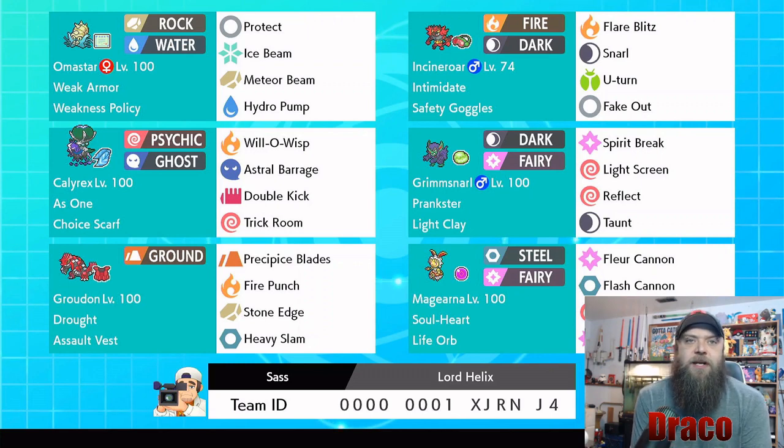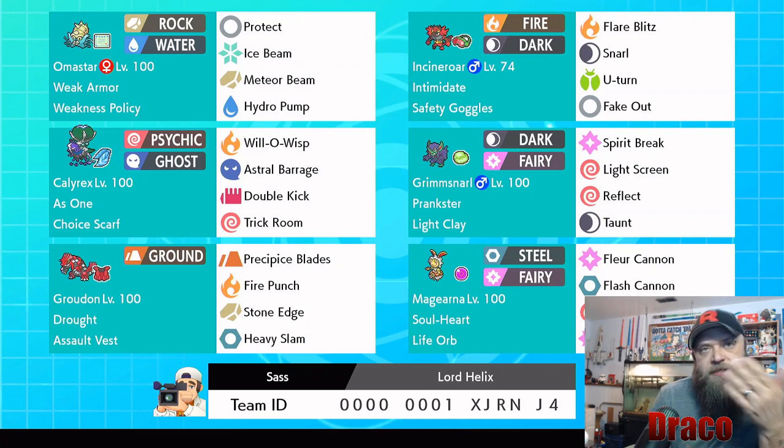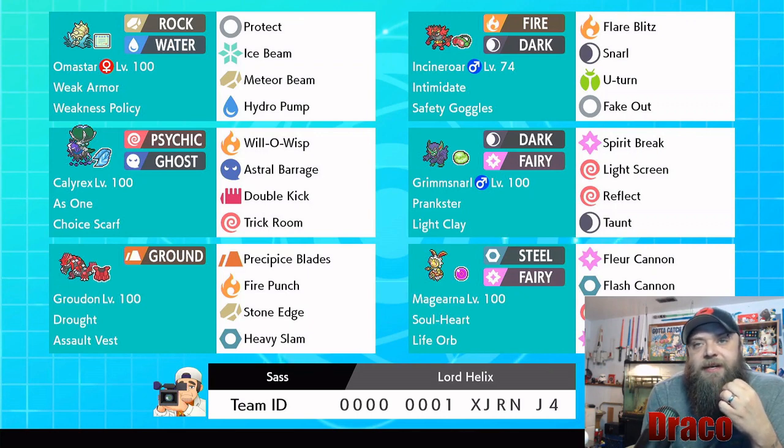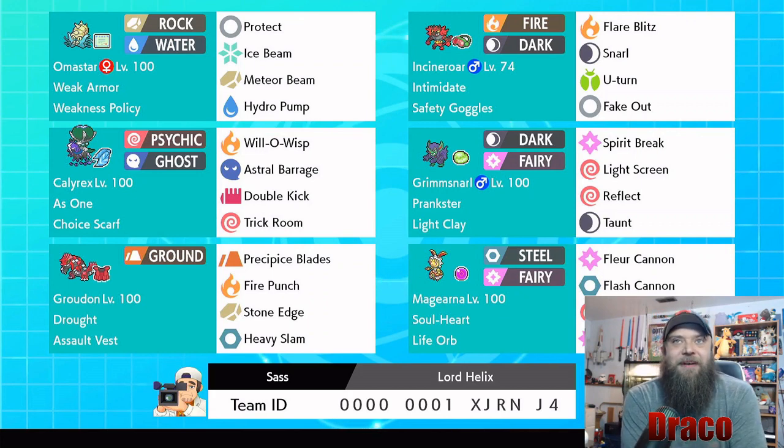Calyrex in the middle role — this one is a little crazy because it's got the Choice Scarf and it's got Trick Room and Will-O-Wisp. So you're locked into those moves, but when you lock into Astro Barrage, you're outspeeding other Calyrexes and just taking them out. If they don't have a Focus Sash, there's nothing they can do. It's got Double Kick to proc the Weakness Policy on Omnistar — double kick hits twice, so I'm assuming it would be plus four speed after that. We didn't actually get to use it properly.